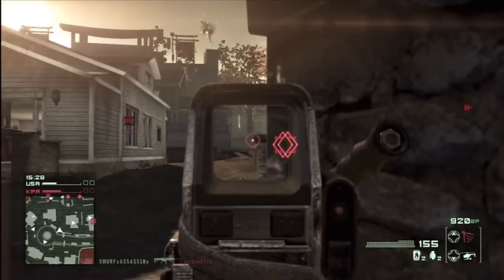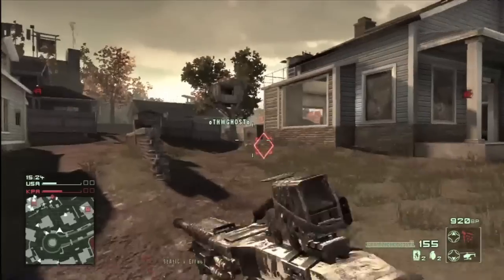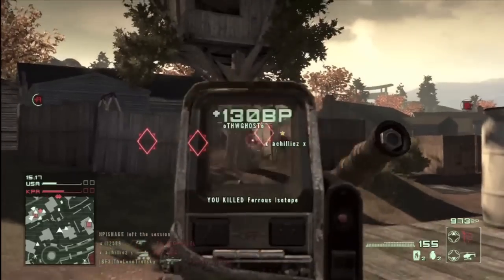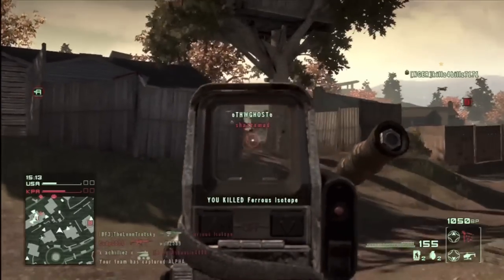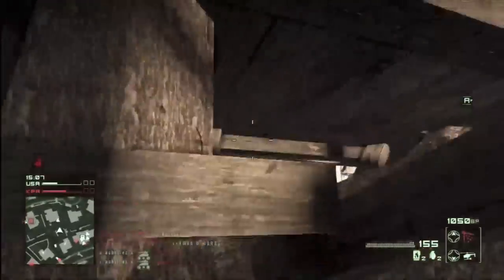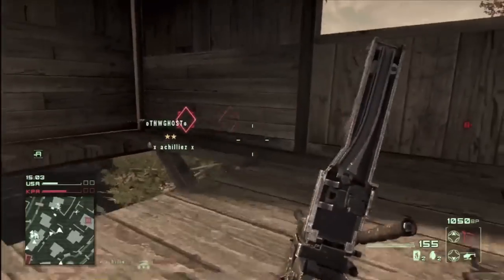Today we are playing on Suburb. Suburb is one of the two flag maps on ground control, which can allow for some really interesting gameplay. We will get into that as it comes along. Here you see me using this M249 SAW and I want to talk about the strategies you should use with this gun, because it is a very temperamental weapon to say the least.